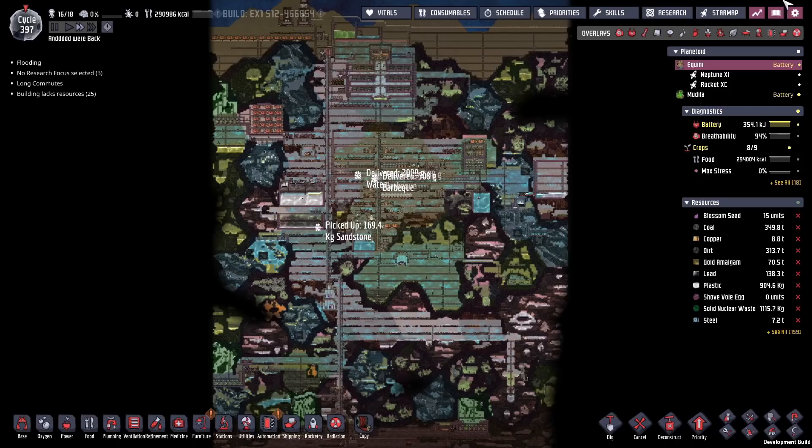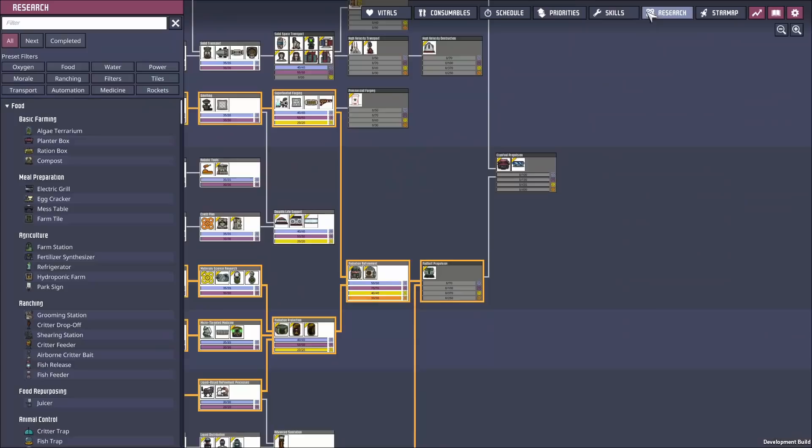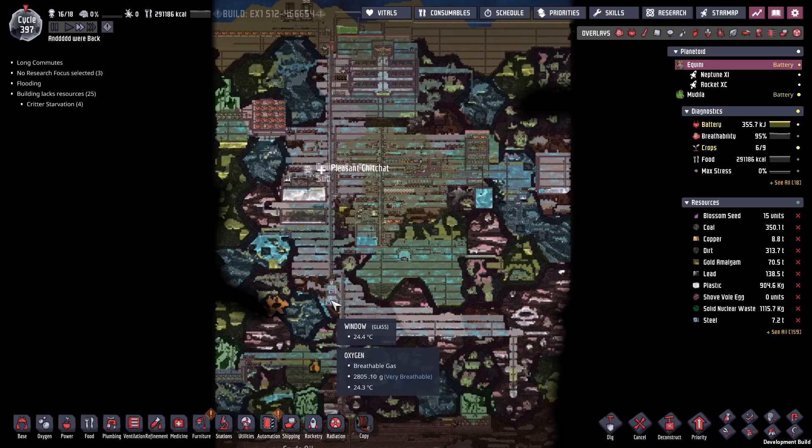We're back with some more Oxygen Not Included on our little radioactive base. One thing I really want to get around to today is mutating some plants, but before we mutate the plants there's one thing we've been putting on the long finger for far too long, and that's knocking out the last of the science. We should have all of this science done ages ago, but we need to set ourselves up an orbital micro lab — a long-term lab that can knock out all of this research, hopefully in one or two runs.